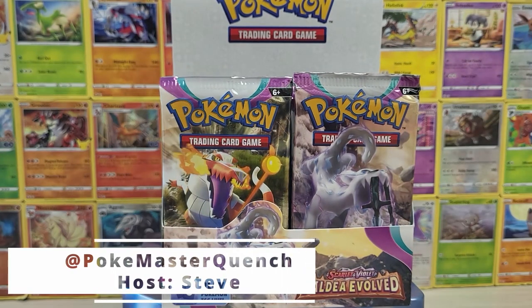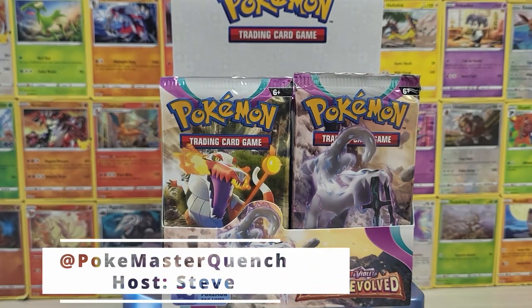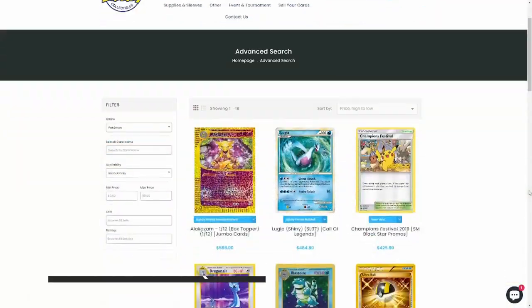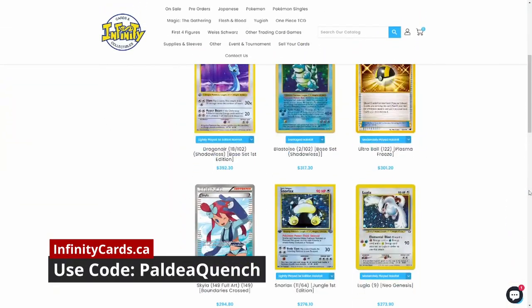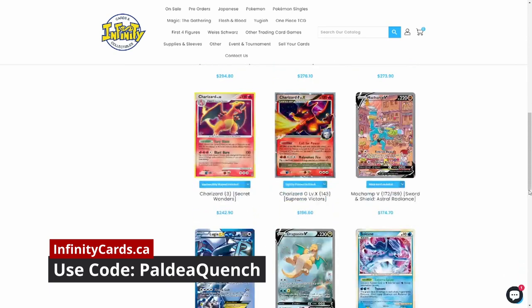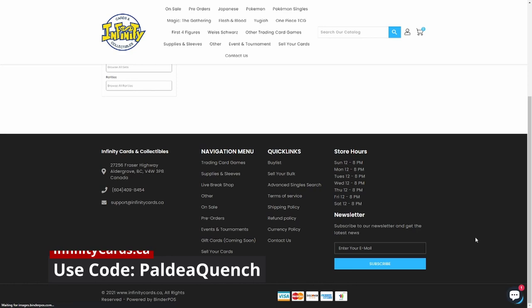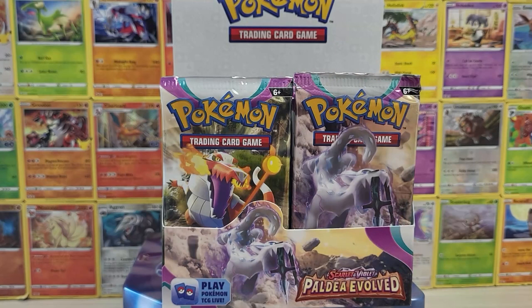Hello friends, and welcome to our Paldea Evolved Booster Box opening. We got 36 packs to open. This video is sponsored by our friends at Infinity Cards and Collectibles, so be sure to check them out at infinitycards.ca and use code PALDEAQUENCH for up to 10% off your order. Pretty sick. So without further ado, we're going to get into this opening.